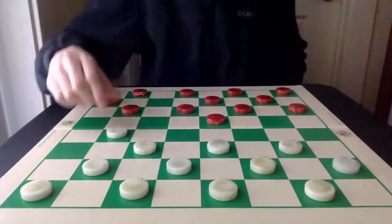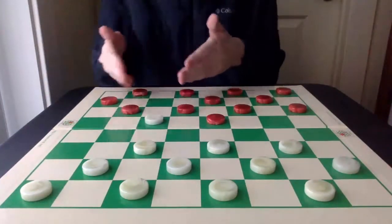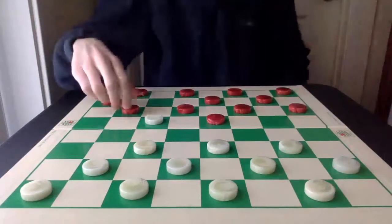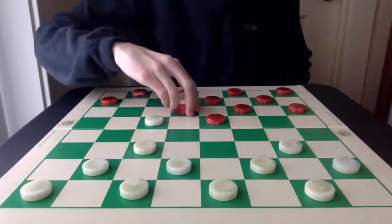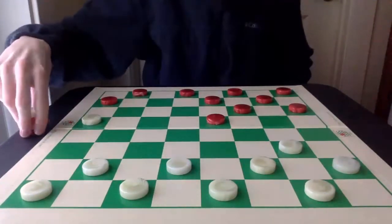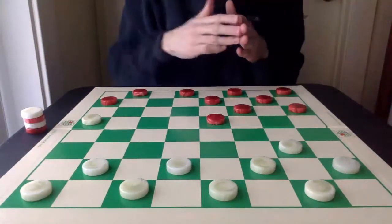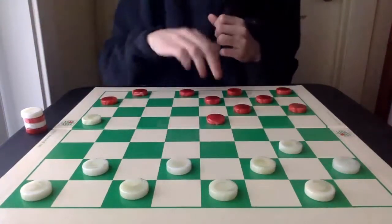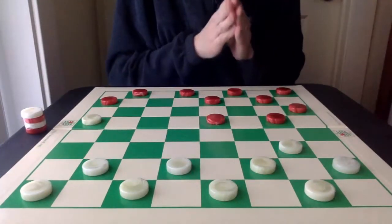White has an array of attacks. The 17-14 striking into the heart of Red's double corner is probably best. And then, again, as I mentioned, the general theory in this opening is to prevent White from getting onto this square. So Red prevents that by moving 11-16 first.